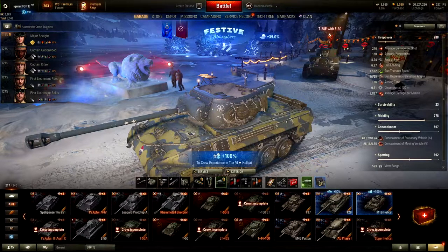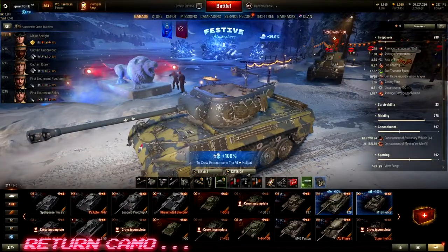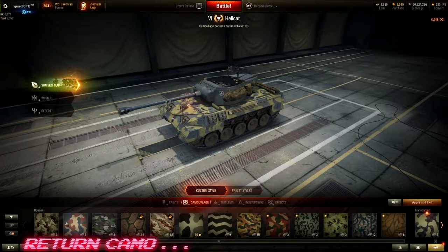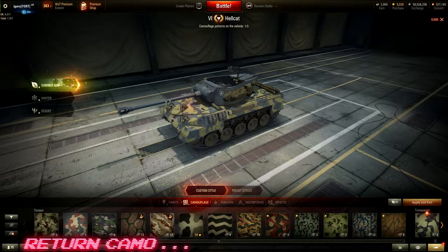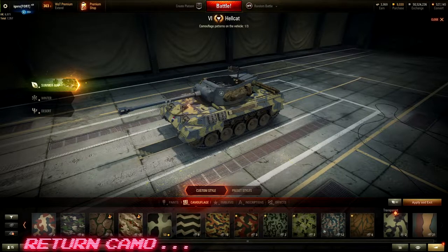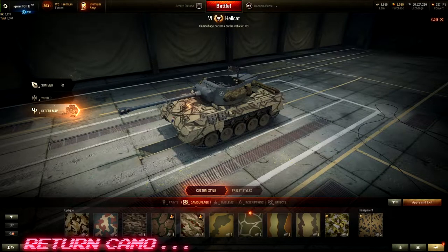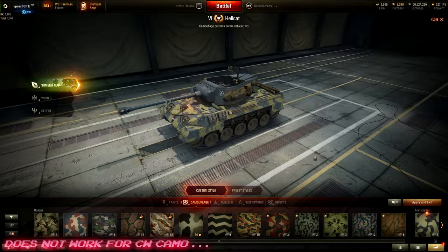The next mod is the Follow Camo mod. You mount your camo one time, and when you go into your paint garage, it will demount all the camouflage for that nation — so everything in my US tech tree will be demounted. Whatever camo you mount on this tank, it will remember it. This is great because it means you only need one camo for each nation, saving a lot of gold.